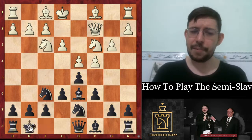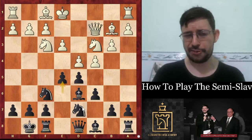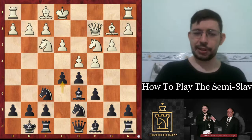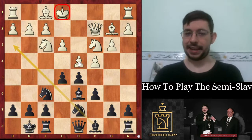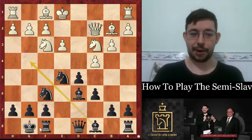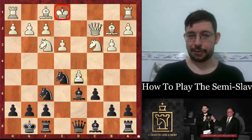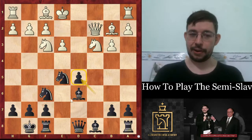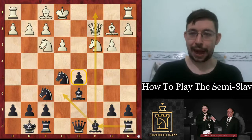I'm not too scared about b3 because if they go bishop b2, e5 tends to be a pretty good break in the semi-slav. The reason you want to play e5 is that it really makes your bishop very active and also, with the white king in the center, it makes sense to open up the center so our pieces get very active and we can attack their king. You get a nice queen's pawn but you're able to defend it and get a nice c5 square for the rook.